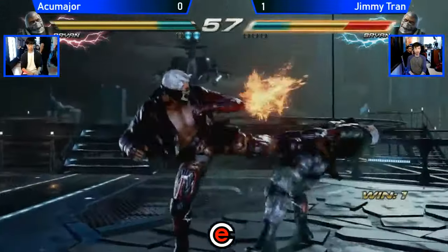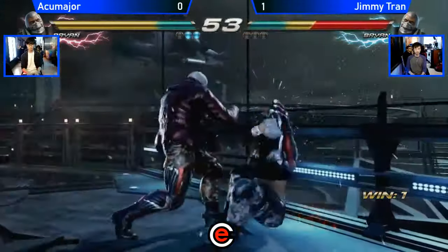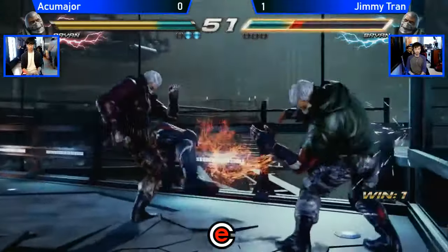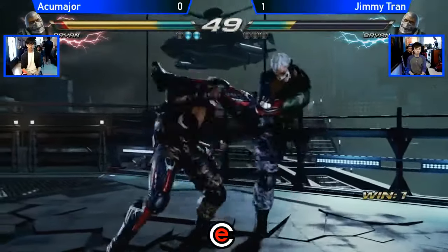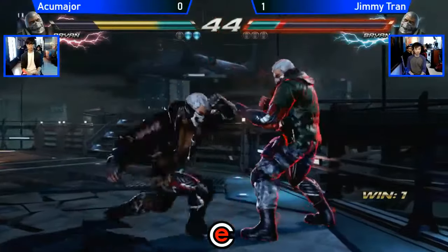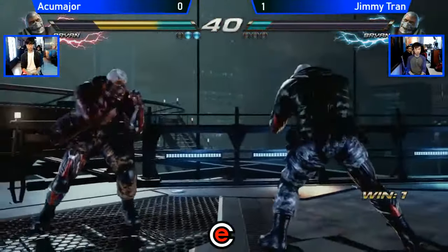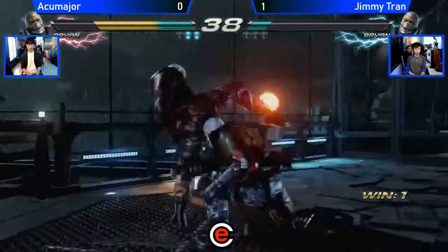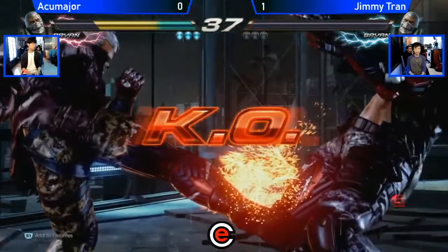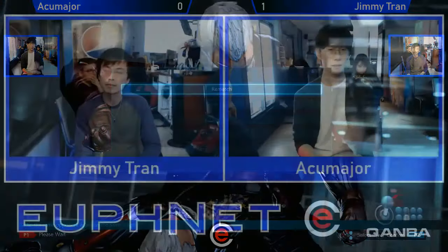Full splat. Okay, down 3 plus 4 — uses that situation to get out. A little bit late on the confirm, good 2-3 check. Look at that full range. Messes up the punish, clips him with generic down 4.